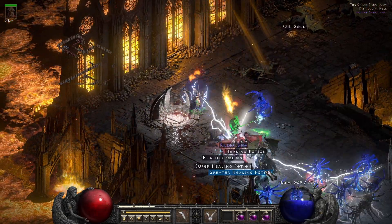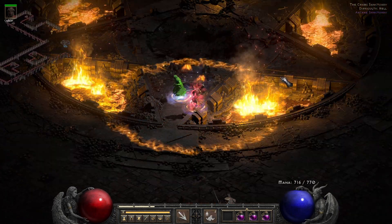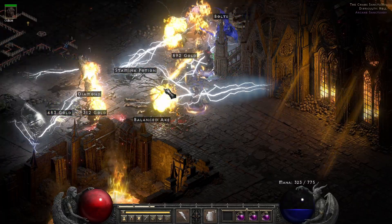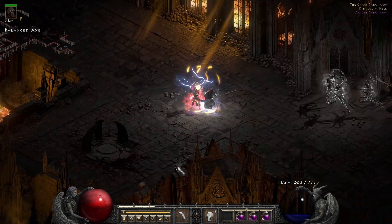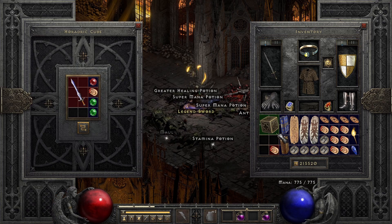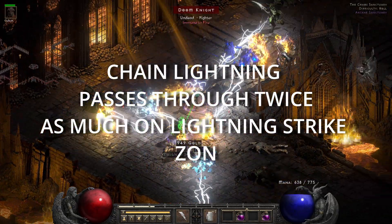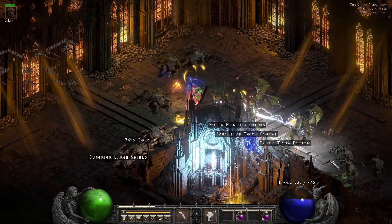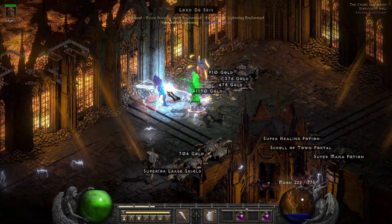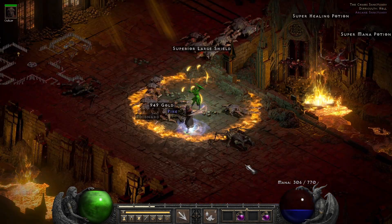I wanted to try out maxed Chain Lightning and see how it was, and I'm pretty satisfied with it. It doesn't seem as strong as the Chain Lightning coming off of the Lightning Strike Spear Amazon — or Javazon — that's holding Infinity, which definitely feels a lot stronger. So I wanted to see how this compared. A lot of times the Sorceress is going to be lightning immune, but once I have a Sundering Charm on this character, that's not going to be a problem at all.